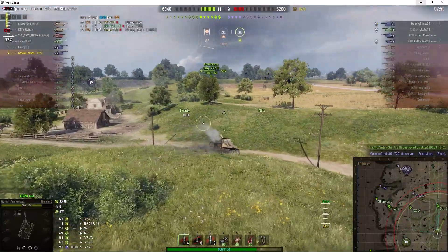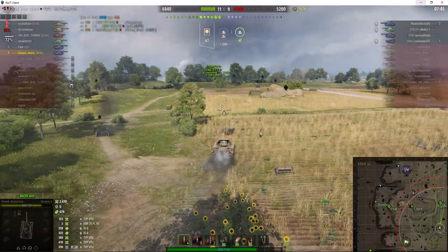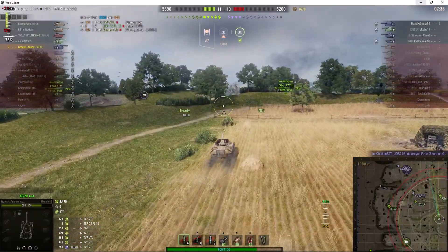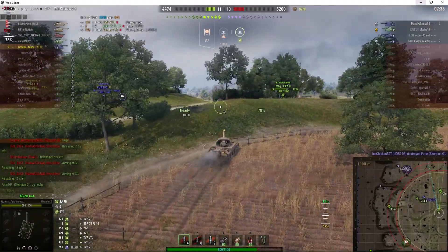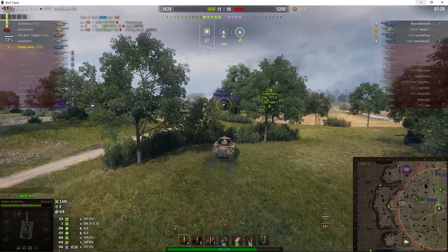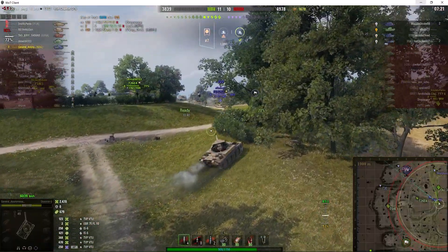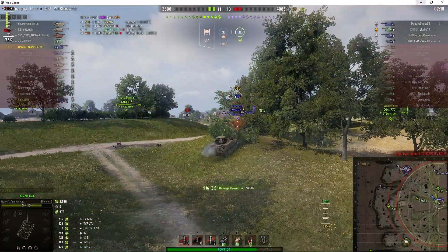We're now in the endgame with only four enemies left. The furthest one forward is the FV4202. We just lost our Scorpion G down on the beach to their Yudas, so the enemy Yudas is likely out in the beach area. He spots the enemy Scorpion — no shot. The FV4202 comes round the other side of the bowl, he locks on and fires as it rounds the corner — nice hit, high roll, 516.